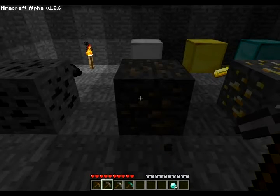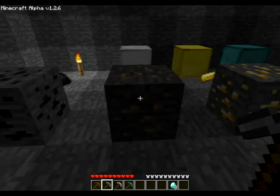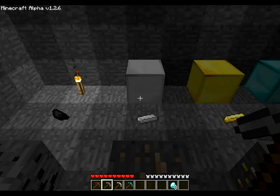Now, it drops iron ore when mined, which can be smelted into iron ingots, which are used in minecarts, minecart tracks, tools, doors, and a lot of other stuff really. Here is an iron bar and an iron block. An iron block is basically nine iron bars crafted into one item — it's great for storage.